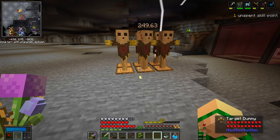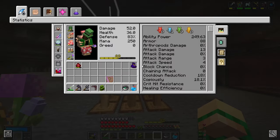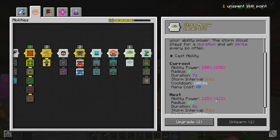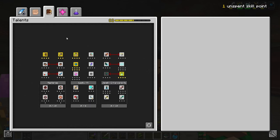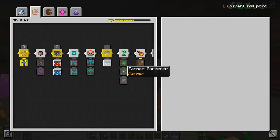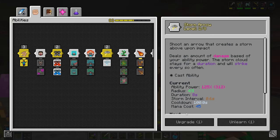249 damage per storm arrow, and that is level 1 storm arrow - it gets better with levels. We do have one unspent skill point, and I think we can start putting it in storm arrow. The mana cost will go up, but the damage will too, which will mean that champions just die faster.